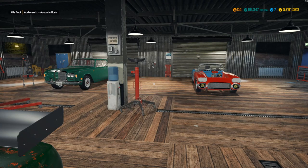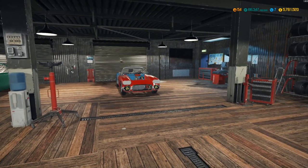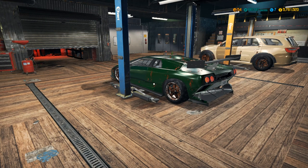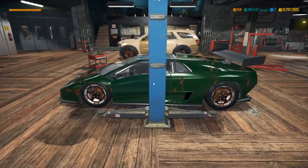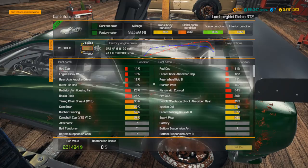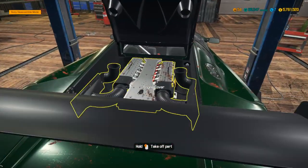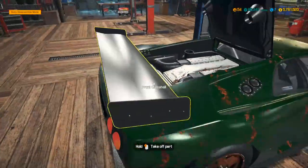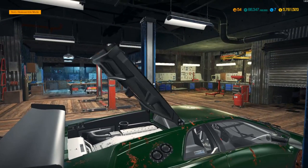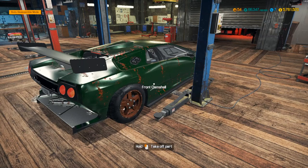How's it going everybody, it's Gorilla Man here back with another Car Mechanic Simulator video. Today we're going to be working on the Lamborghini Diablo GT2 — I think it's a '98. The one we got here is rocking a sick V12 setup, and it even has the Diablo engine cover.